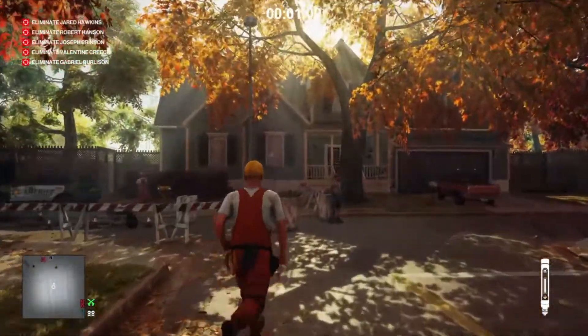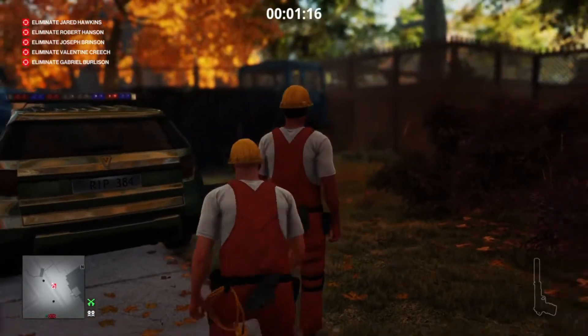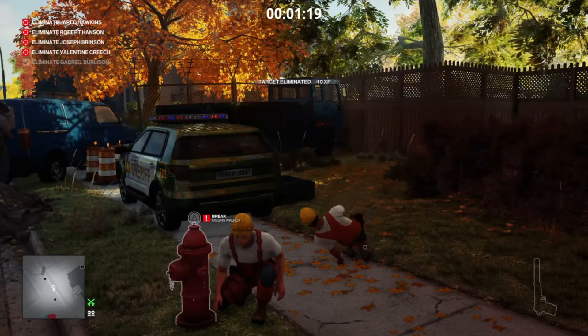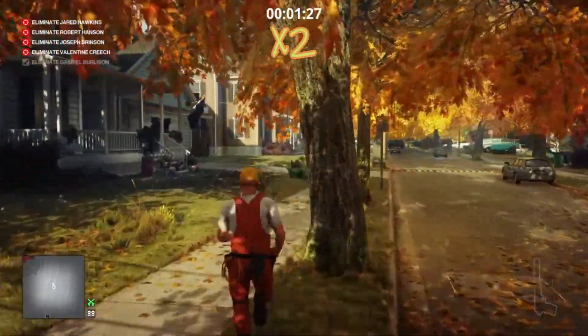Now there are a couple of guards in this area, and the postman will be here shortly, so we need to get this done relatively quickly. We're just going to jab our target in the back with our needle — he will then drop down dead — and we can then move on to our next target.